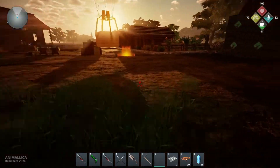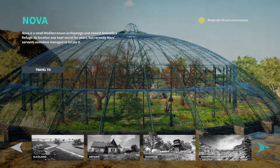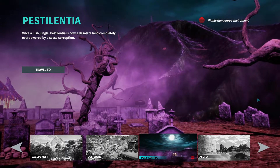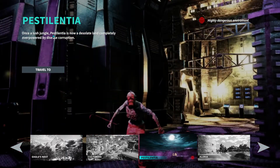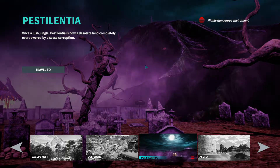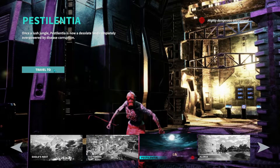Let's find Pestilentia in this list — it's probably one of the last ones. Yes, it is right here. As you can see, it's a highly dangerous environment and looks very different from the other biomes. Once a lush jungle, Pestilentia is now a desolate land completely overpowered by disease corruption, which is why there's no task to cleanse this. You can do it, and there's definitely some cool stuff to find here, but there's no task that you have to clear out everything in this biome.